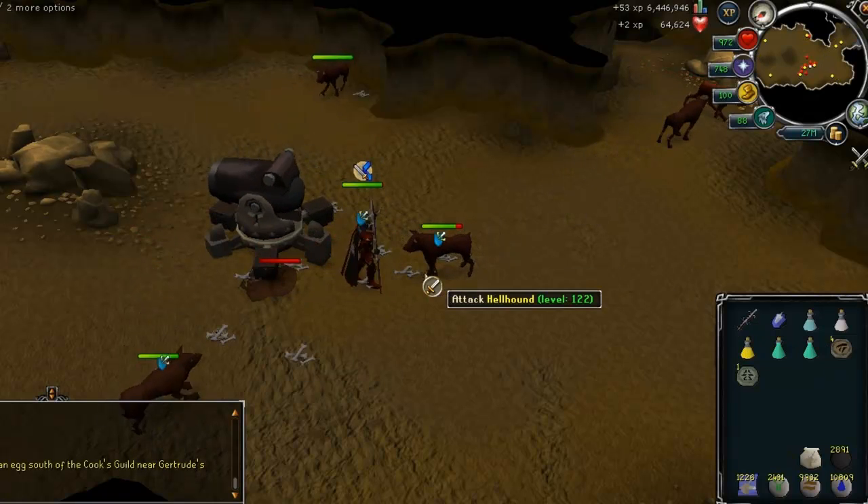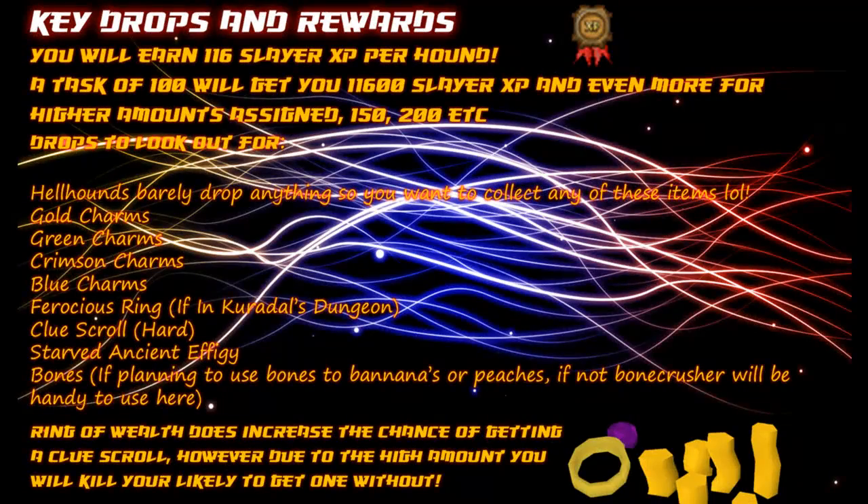You will earn 116 slayer XP per hound. A task of 100 will therefore get you 11,600 slayer XP, and even more for higher assignments such as 150 or 200. Hellhounds barely drop anything, so collect everything you see: gold charms, green charms, crimson charms, and blue charms; ferocious rings if you're in Curadel's dungeon; clue scroll hards — definitely one to look out for; starved ancient effigies; and bones if you're using the bones to bananas or peaches spell, otherwise use bone crusher. The ring of wealth increases the chance of getting a clue scroll, however due to the high number of hellhounds assigned you're likely to get one without it — so just use one of the other rings mentioned, unless you really want to boost the chance.